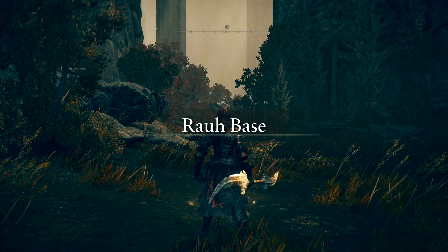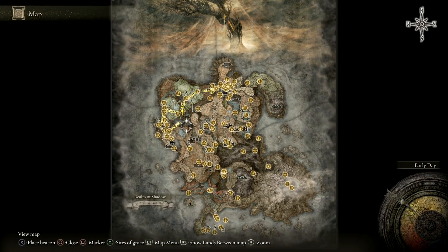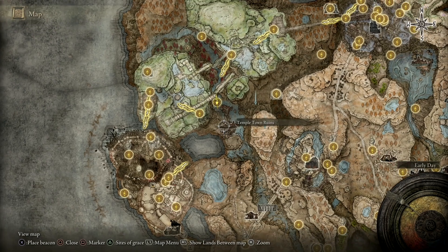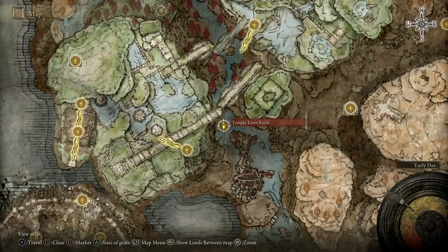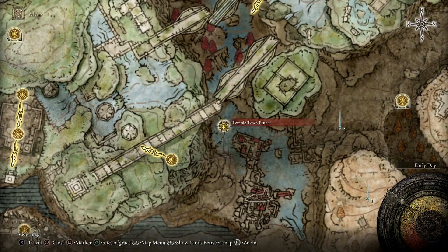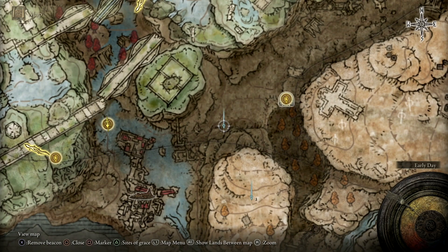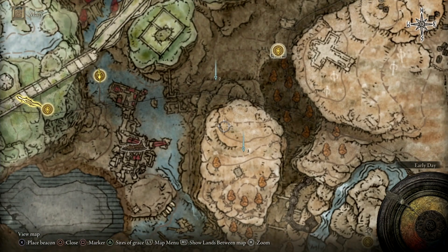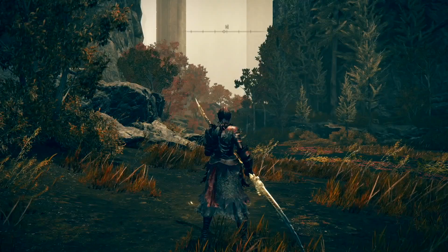In order to reach the part where the weapon is, you want to head to the northwestern part of the map over here by the Templetown ruins. Head to the Templetown ruins site of grace right here, and from here I'm gonna show you exactly the path you have to take — it's not very far to reach the enemy that will drop the weapon. There's one of those spirit springs that takes you up, and on top of this plateau is where you'll find the northern mausoleum where the enemy will be located.